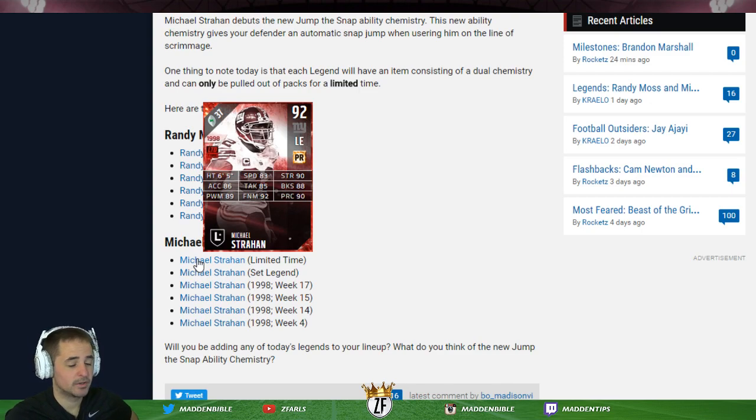Strahan also has an ability chemistry called D-Line Auto Jump. We're gonna user him in the game - we might user the D-line with him because we may be able to use this ability chemistry to rack up more sacks. It'll be tough to give up the Burlach across-the-middle user, but what if Strahan changes the game? Really looking forward to trying it out and seeing where he stacks up. Kearse will move to DT and Strahan will now be the edge rusher - that's how we're rolling it into the lineup. Thank you guys, locking in some Sunday stream gameplay right now, so don't go anywhere!